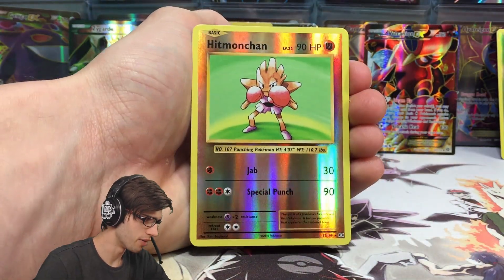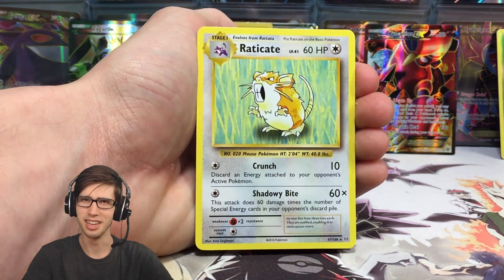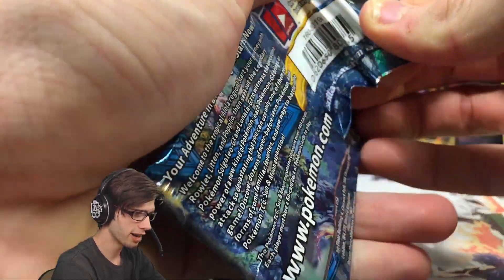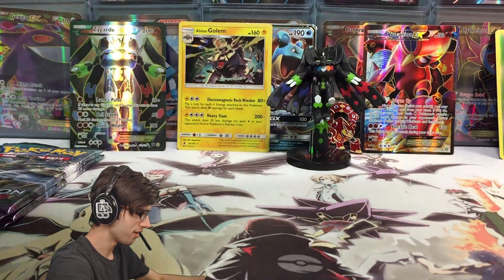A Hitmonchan, which is a Reverse Rare, and just Raticate once again. This is looking pretty familiar — I think that's how we kicked things off last time. What did we get in Sun and Moon? We got a Lapras last time — so if things are going to trend right now, we should get a hit. Hopefully we get a hit.